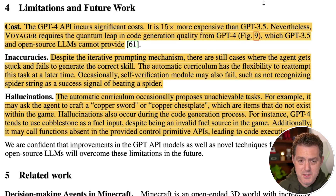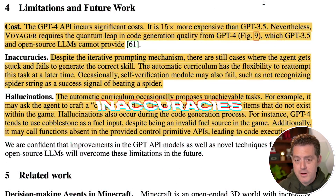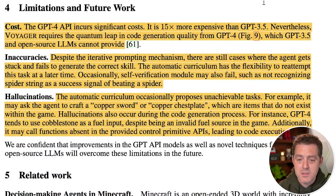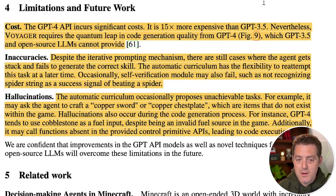Now let's talk about limitations. First is cost — similar to other autonomous agent work, GPT-4's API calls are quite expensive and this approach requires many of them. Next is inaccuracies — even with the iterative prompting mechanism, the system still gets things wrong and sometimes fails to generate the correct skill. The last limitation is hallucinations — it occasionally proposes unachievable tasks, like crafting a copper sword or copper chestplate, items that don't exist in the game, or calls functions that don't exist in the simulated environment, leading to code execution errors.